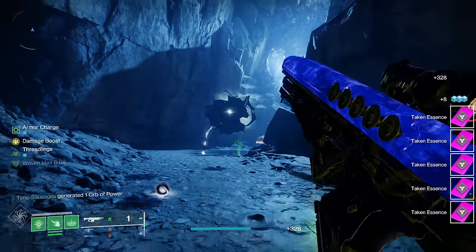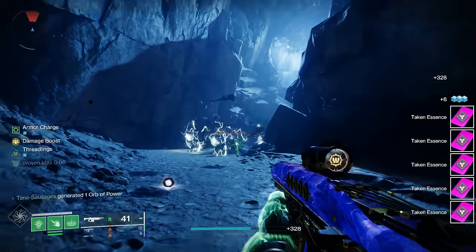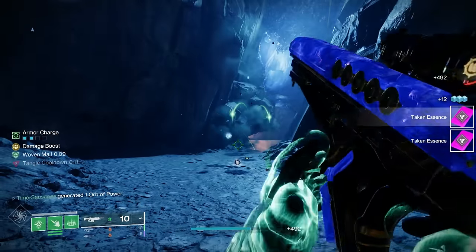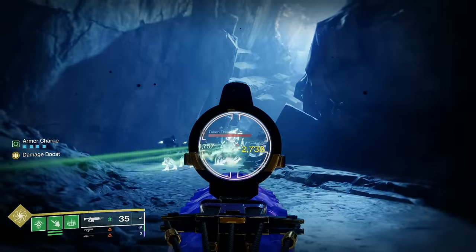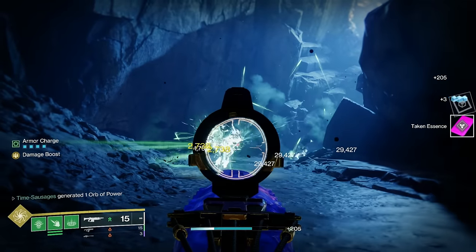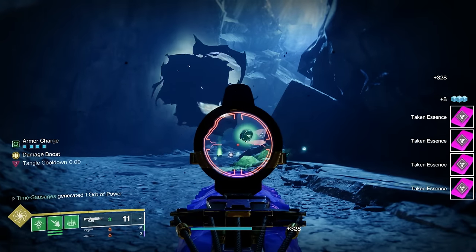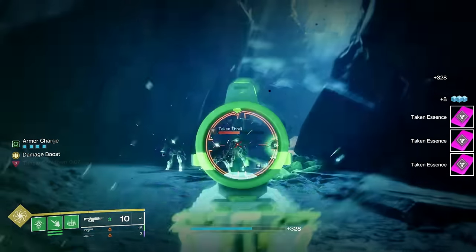Make sure you've got that set and then once you've done that, make your kills and you'll get that done really quickly. I wouldn't even bother going back through to the boss area because I found they were dropping less frequently there. Once you've killed those two waves of Thralls at the beginning, go back out, come back in again and do them and that will do the 30 nice and easy.